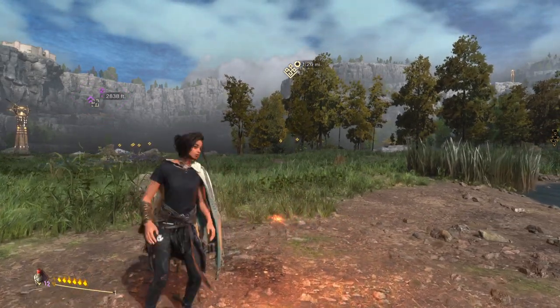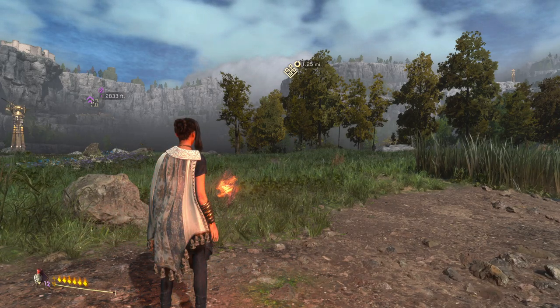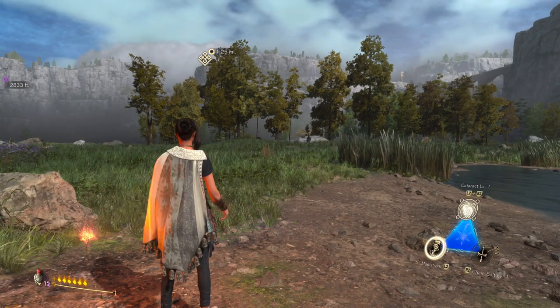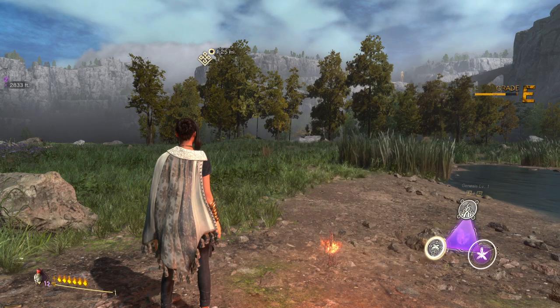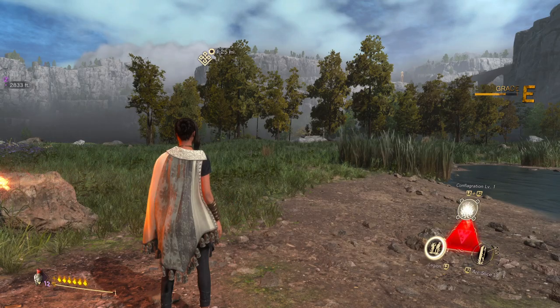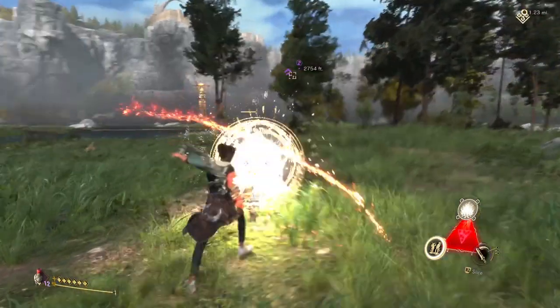There is a customization option where knocked enemies stay down longer — if you've unlocked that already, I would recommend it for this. But I think we're going to be okay without it. I've already got Maelstrom ready — I'm going to red magic and right is blue magic, so I'm going to lock on.